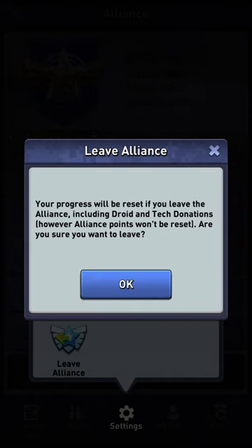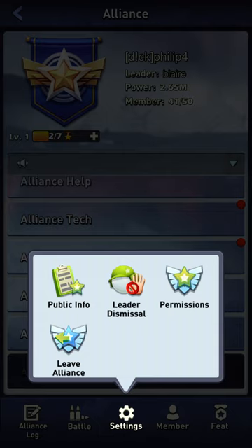Press OK and you're out of the alliance. These are the steps you need to follow if you want to leave an alliance on Top 4.